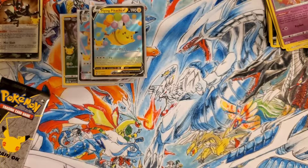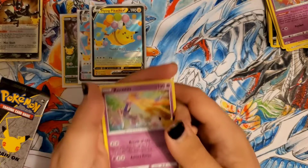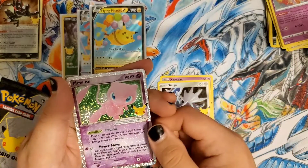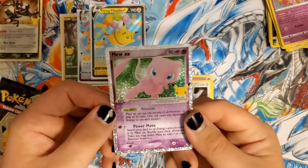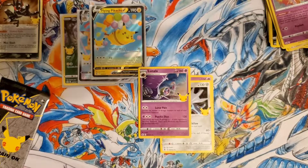Two more to go. Here is our code card. We have a Xerneas, Dialga — hey, the Mew EX! That's going in a sleeve. And a Lunala. Hello gorgeous — it's a very nice card. Let's get you sleeved up.